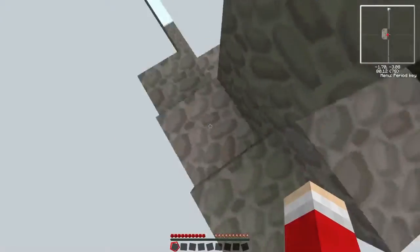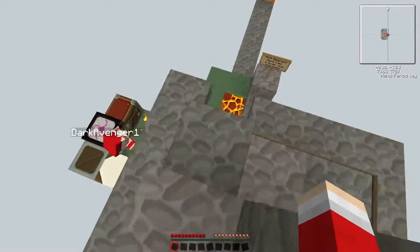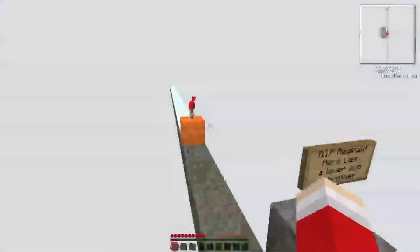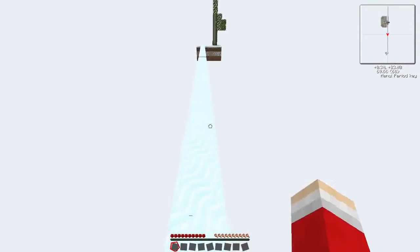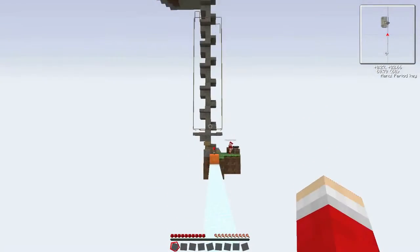I'm getting travel sick from going down this. Anyway, I'm just going to go to the other islands, loot those, and then we'll come up and break off from the downstairs bit and try to become self-sufficient. We need to try and get a power flower.